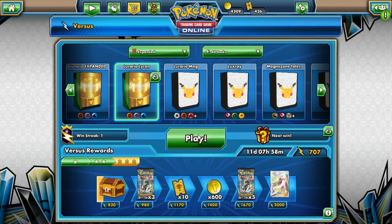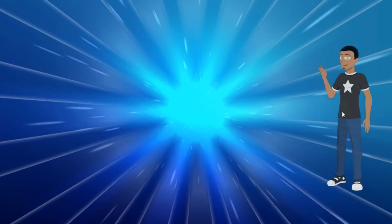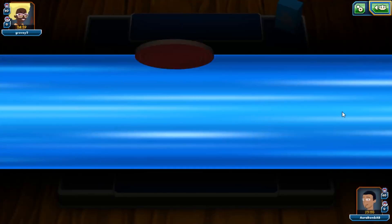That was a really weird game — my opponent did not get anything going, so they didn't have a good time. Shoutouts to N — N is a good guy. I might cut a Sycamore for a Cynthia because I don't want to decrease my draw support count. I'm only playing five draw supporters, so that's not something I want to do, but it'd be cool if I didn't have to discard a handful of goodies all the time.